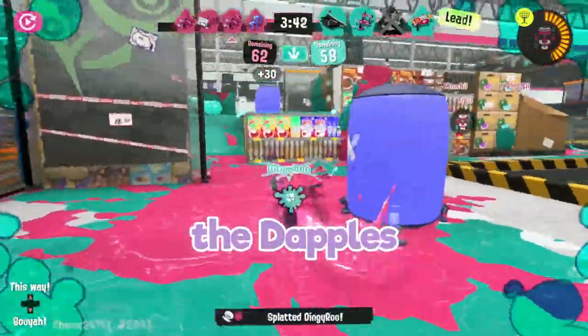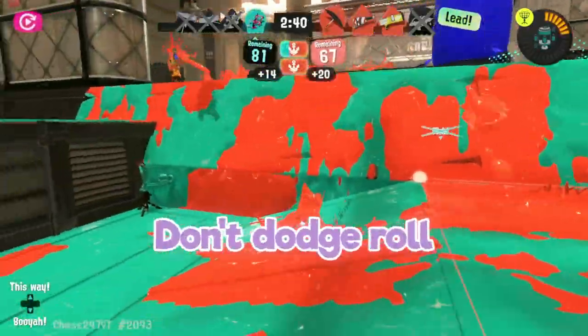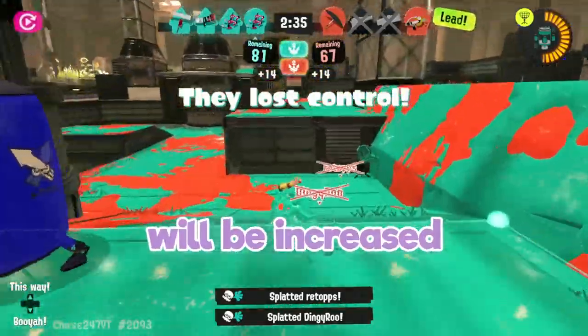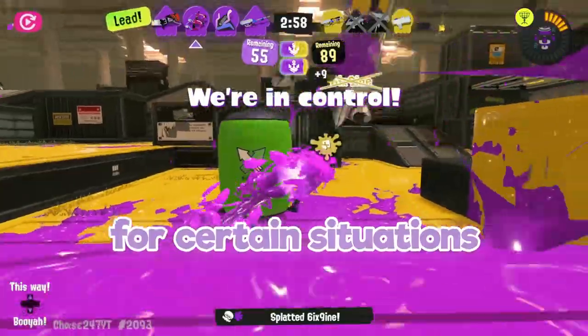One other tip for Dapple Duelies is to not spam dodge rolls everywhere. Unlike some of the other Duelies, the Dapples actually have pretty good RNG when shooting in spread mode, so take advantage of that. Don't dodge roll if you don't need to. But do note that after performing a dodge roll, your fire rate and accuracy will be increased in turret mode. So try to experiment with both firing modes and see which one feels better for certain situations.